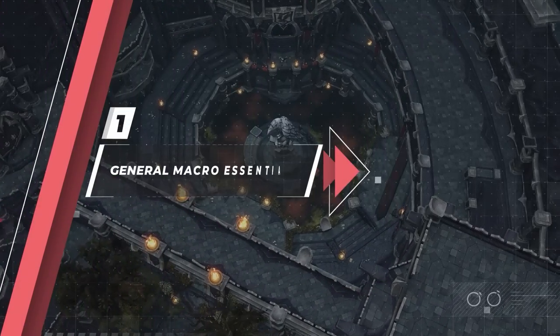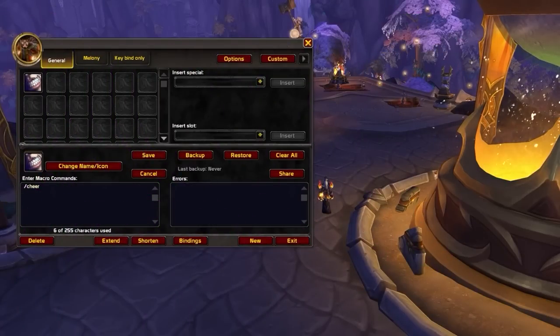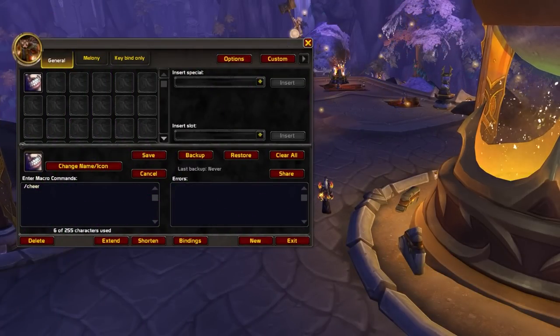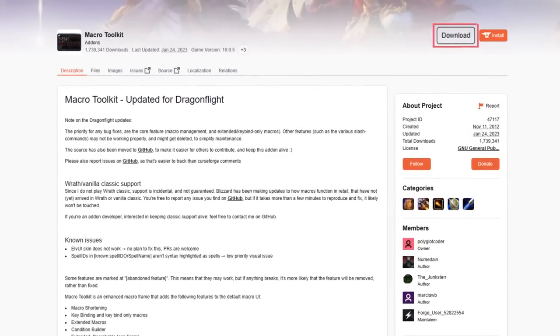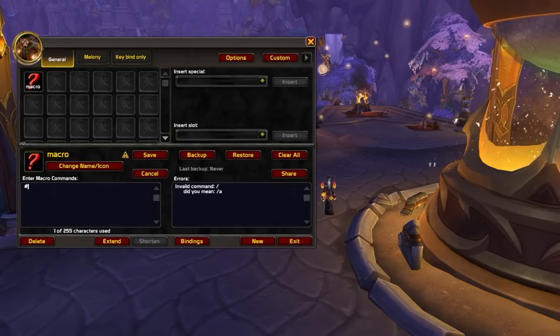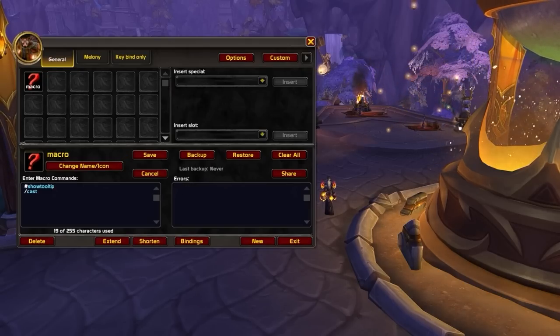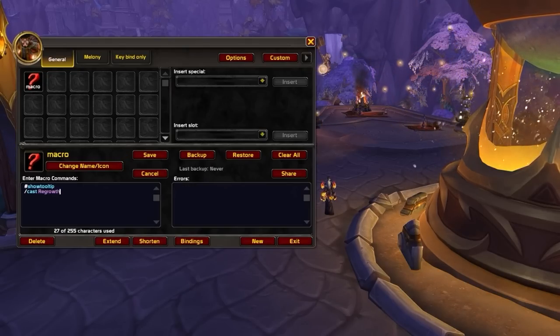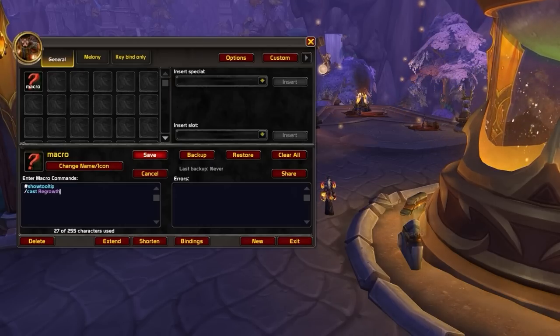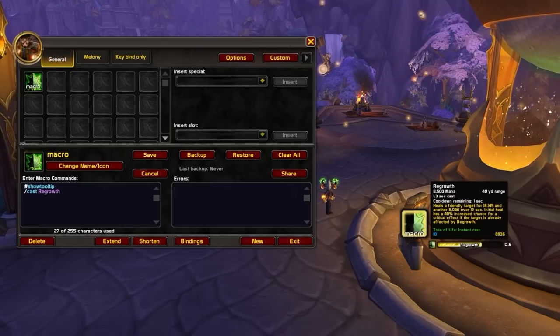Alright, back to the video. To get started, let's cover some macro essentials that apply to every single class. Throughout this video, we'll be using an addon called Macro Toolkit, which will make it easier to follow along and build macros on your own. Almost every macro you make will involve a show tooltip line and a command line, usually slash cast.